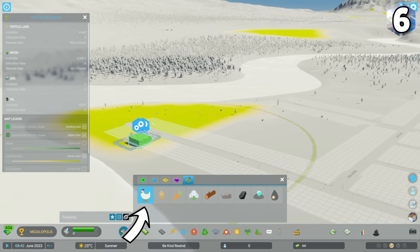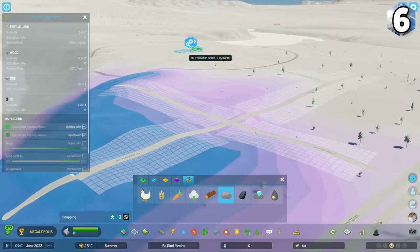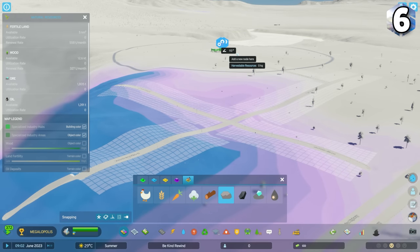Livestock and stone specialized industries don't require natural resources, even though the resource info view is open when you're placing them. Don't waste precious resource space with these two industry types.